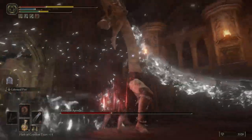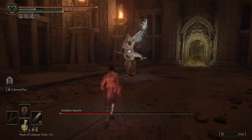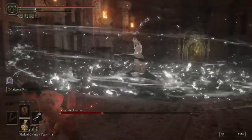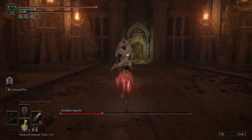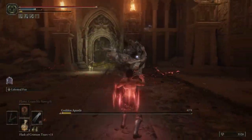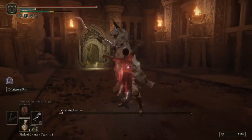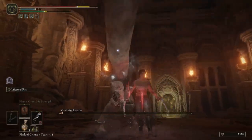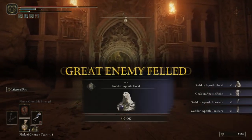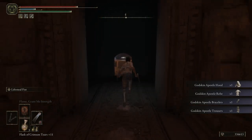The Ash of War we'll be using is Lifesteal Fist. It's not amazing — there aren't a lot of good fist weapon Ashes of War in this game, and it's the only bleed one we can use on these claws. The range is bad, the startup animation is bad, and it only works on humanoid creatures — not animals, not the Cleanrot Knights. However, you'll still do damage to those enemies, you just won't get the 30 HP back from the Ash of War.